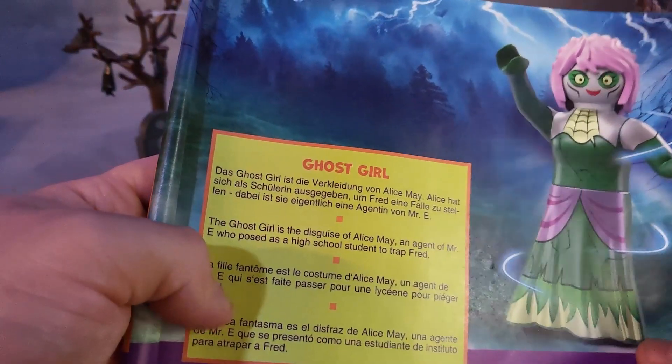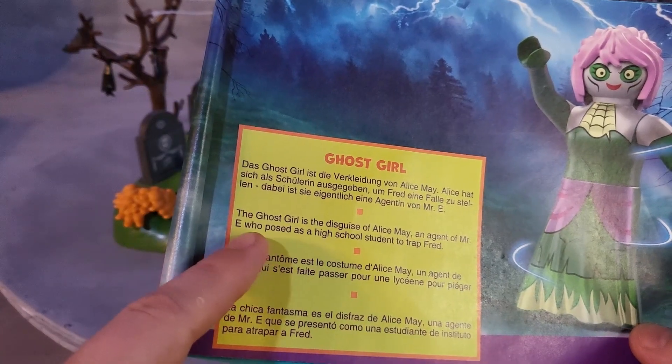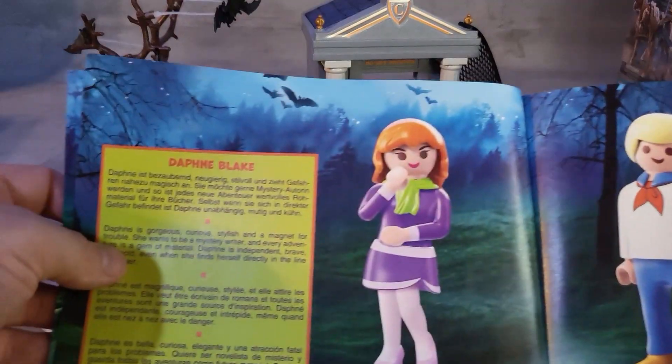Each manual from the Scooby-Doo set shows a little story of each character. You have Scooby-Doo and Alice May — the ghost is the disguise of Alice May, an agent of Mr. E who posed as a high school student to trap Fred. There's Alice May, then you have Daphne and Fred.